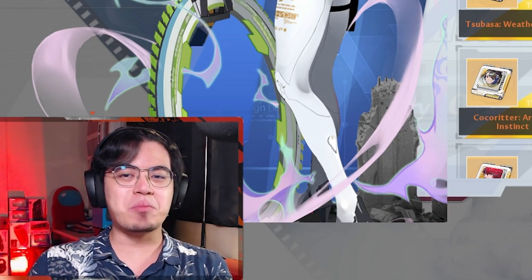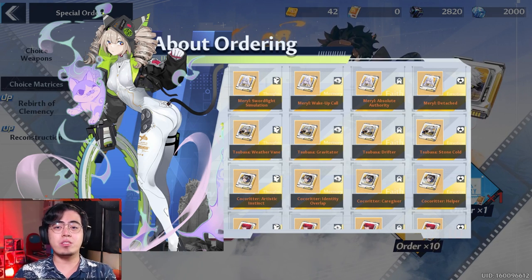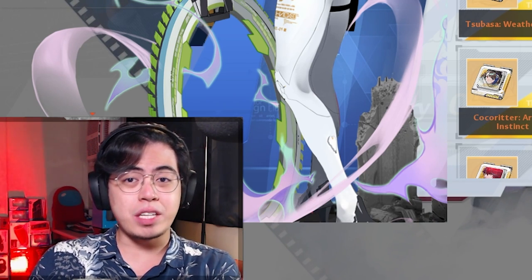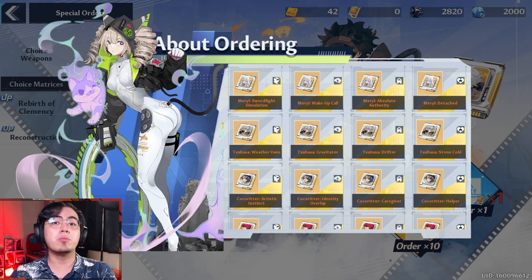Yo! Exnel here. Let's talk about matrices. Matrices may seem complicated at first, but it's actually very simple. You just have to know which are the best matrices for your characters and then start allocating resources so you can farm said matrices.